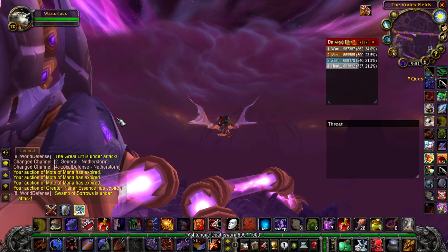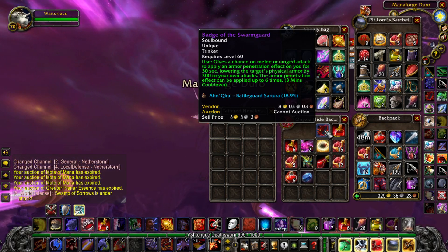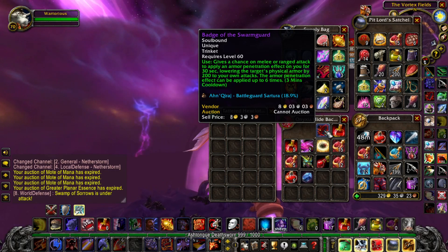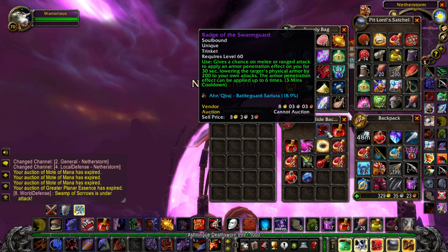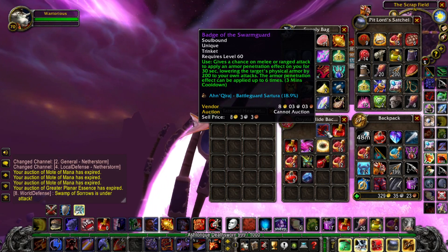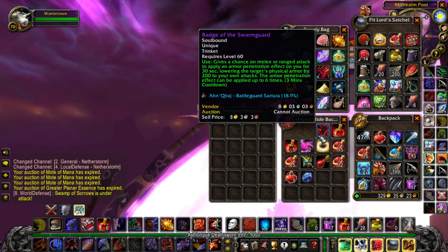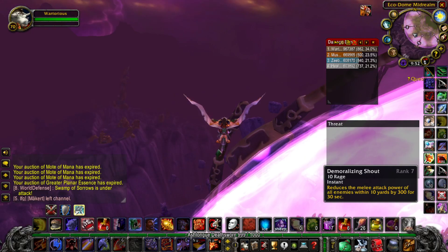There are certain trinkets which can help with armor penetration. I still have the Badge of the Swarm Guard, a level 60 item from AQ40 from the previous version of WoW. Every three minutes it gives you 1,200 armor penetration after a few hits. This is quite useful for trash mobs if you want a big armor penetration spike. If you've got one of these, never ever get rid of it.